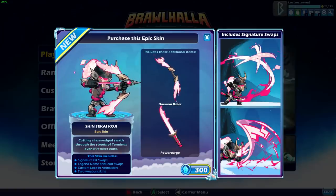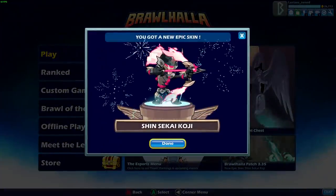Oh my goodness, check that out. At first glance it looks like there's actually flames coming off of the bow and sword, which there kind of is, but they're also like pixelated, which I love personally. So with this epic skin you're gonna get signature graphic swaps — meaning the special moves will look and sound a little bit different. You get the legend name and icon swap, the custom lock-in animation, and the two weapon skins. We are definitely buying this one.